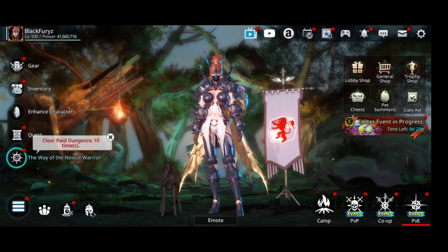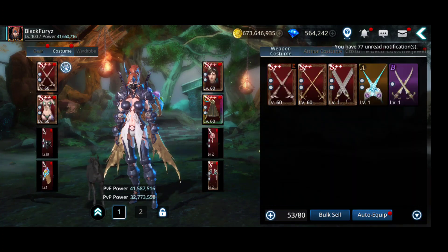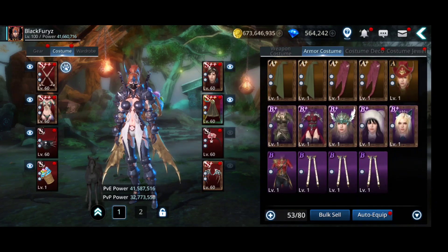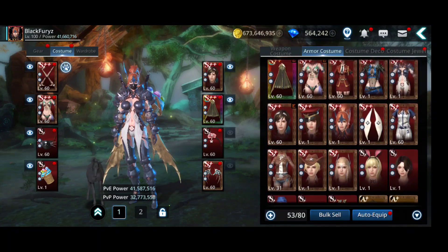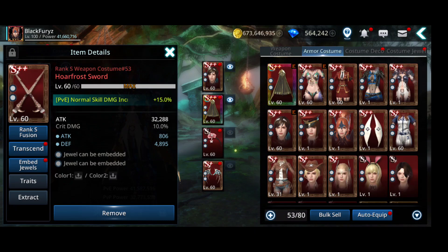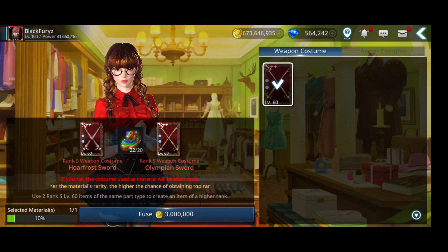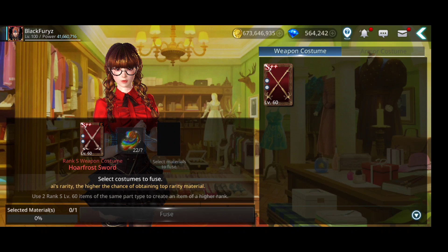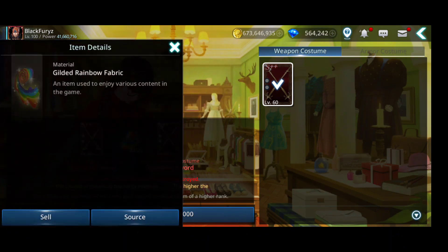Now let's try to get some gilded costumes. You can get them from fusing costumes. I recommend fusing rank A+ if you're low on materials since it doesn't require as many. Another option is to fuse S++ level 60 costumes - you need 22 gilded rainbow fabric and 3 million gold. The chance is 10%, and if you fail you lose the second piece of the costume you're fusing.